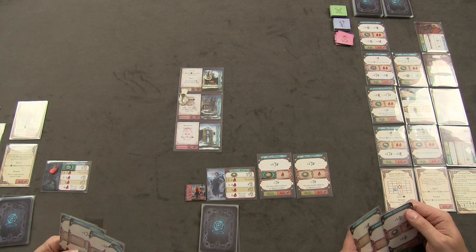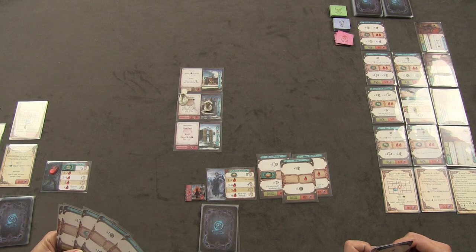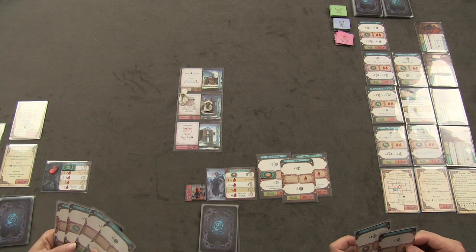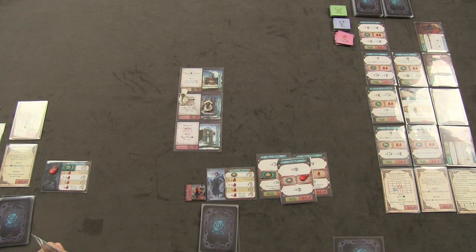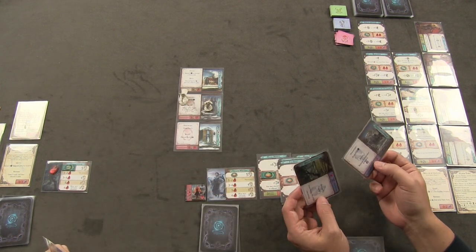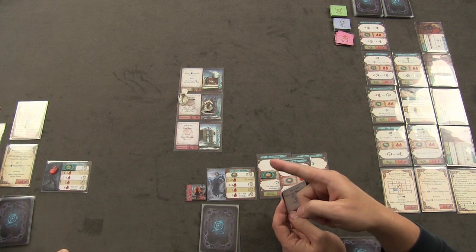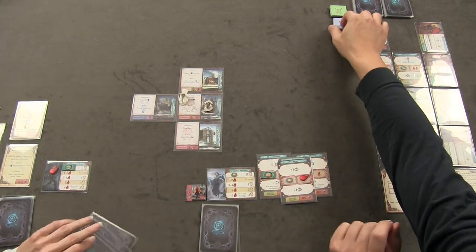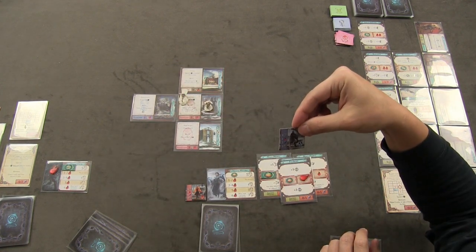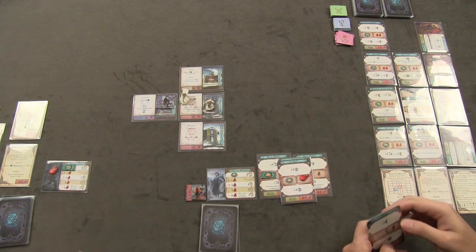Anthony moves one space, paying the exit cost of one. He scouts with one fatigue to draw two location cards and discovers the Desecrated Shrine. The discovery bonus is two resolve, which goes into his player pool. A Boone Warrior monster comes with the location.